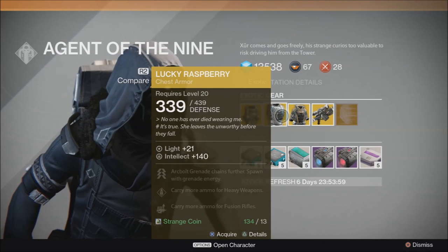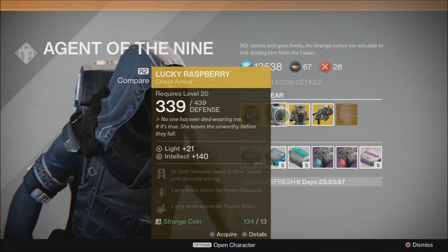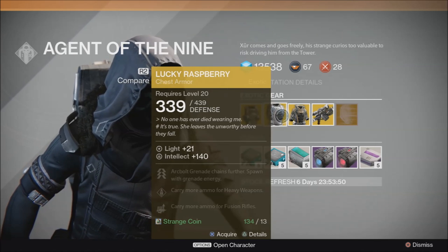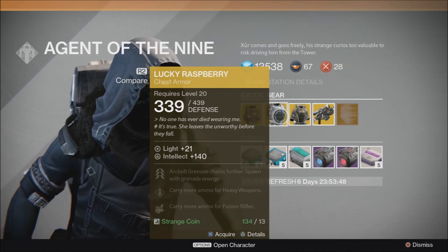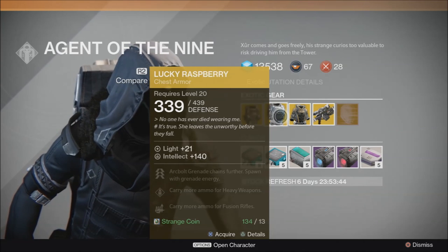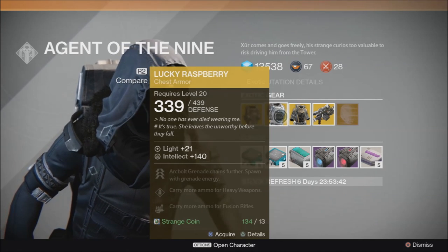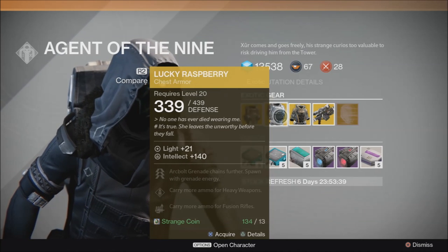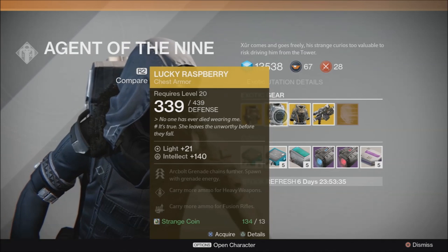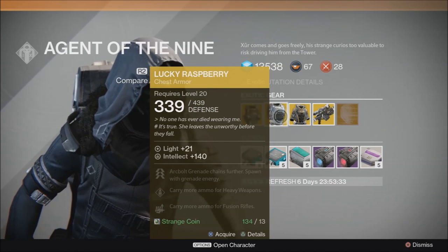Lucky Raspberry: Arcbolt Grenade chains further, spawn without grenade energy, spawn with grenade energy, carry more ammo for heavy weapons, carry more ammo for fusion rifles. I like this chest piece for my Hunter. I'm not a fan of Arcbolt Grenade, but being able to spawn with grenade energy consistently is really nice for PvP. And I'm also a pretty big heavy ammo and fusion rifle user.